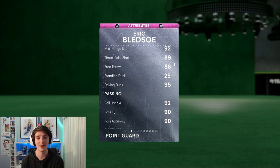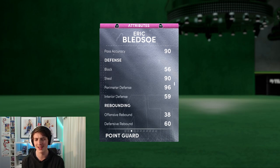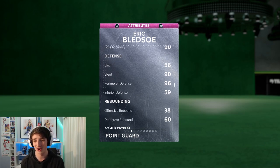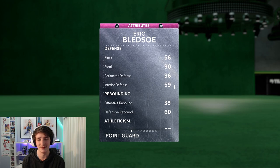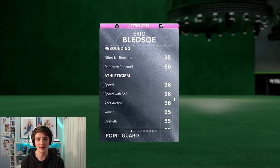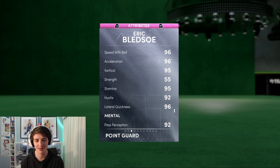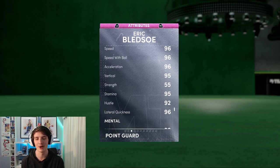95 driving dunks here — we'll be able to get those speedy dunks we like. 92 ball handle, very good there. Block isn't going to be all there. 90 steal, 96 perimeter defense — that perimeter defense is very nice for a 6 foot 1 card. You can get a lot of those bumps on the taller cards. Rebounding we don't expect to be there. 96 across the majority of his acceleration and speed, and a 96 lateral quickness as well.